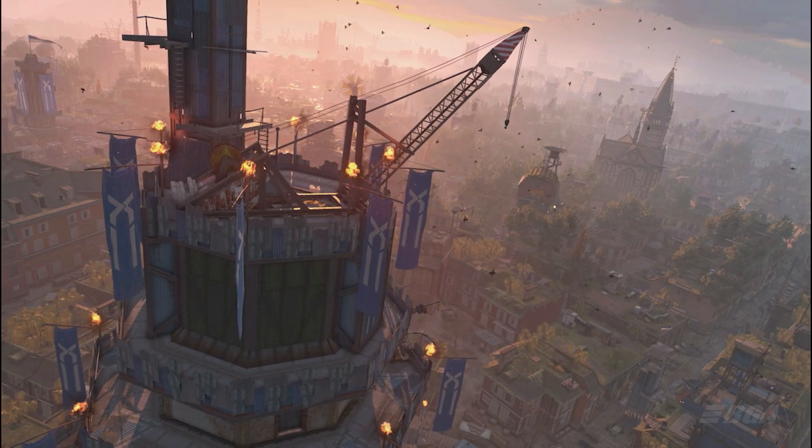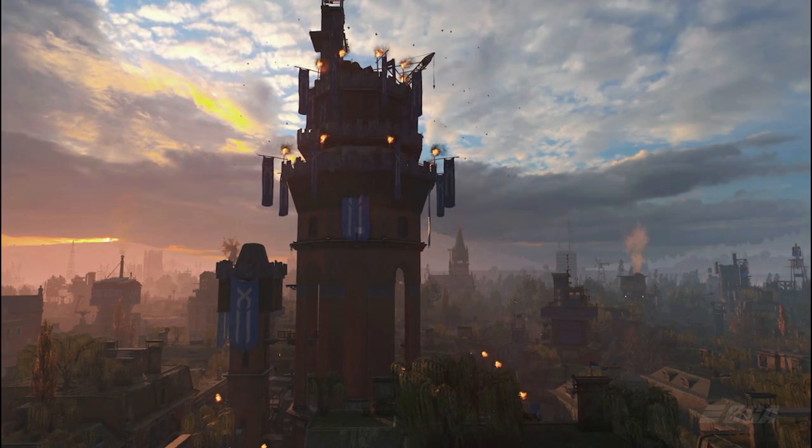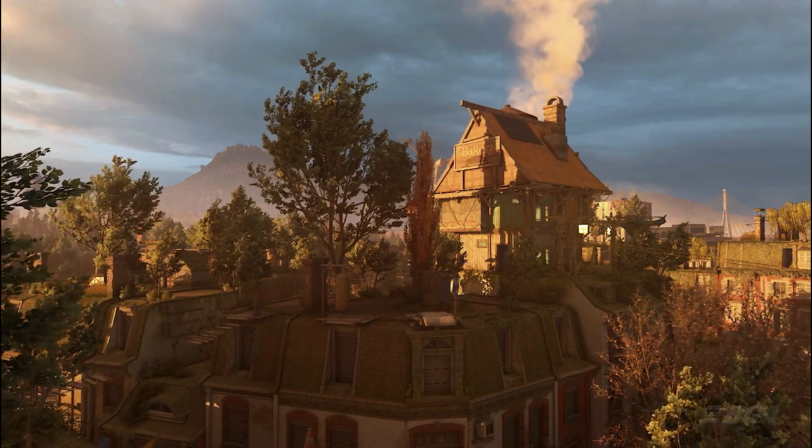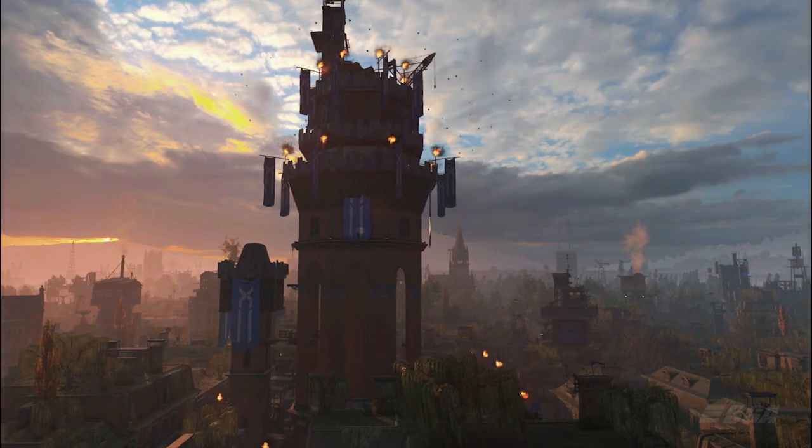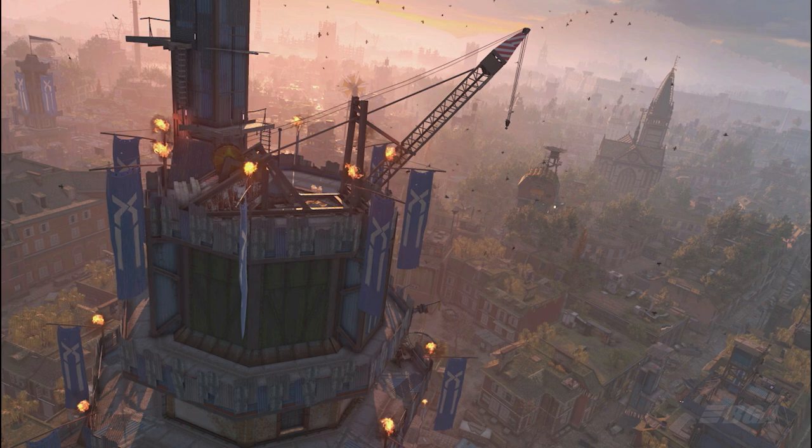Next we are introduced to the city alignment system, which means your choices will change the places and the city around you in real time. Also this peacekeeper skyscraper looks awesome, and you can see this crane sort of thing that can be used to pull you up like an elevator, just in case if you ever need to.